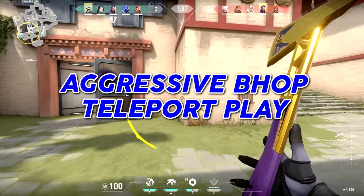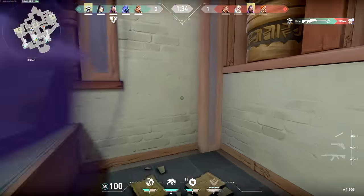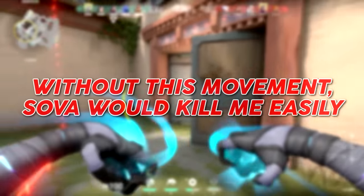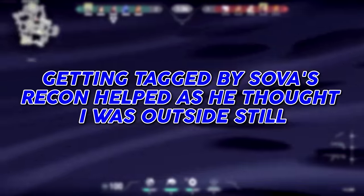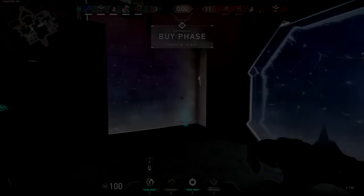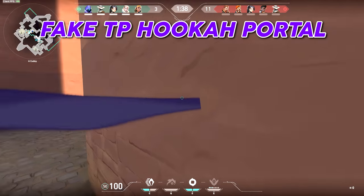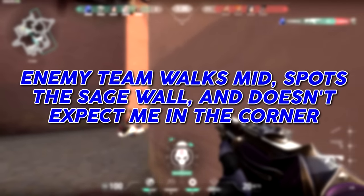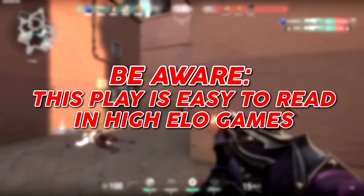Here's an example of an aggressive bhop teleport play. Without this added movement, I would have been an easy target for Sova, and getting tagged by Sova's recon helped me pull off this play as he thought I was still outside the doors. In this next clip, I'm versus Skadoodle and some friends. I fake TP the hookah teleporter on Bind and have my Sage wall off mid immediately behind me. The enemy team walks mid, spots the Sage wall, and doesn't expect me to be in the corner. Be aware this play is easy to read at higher elos.